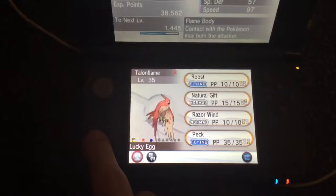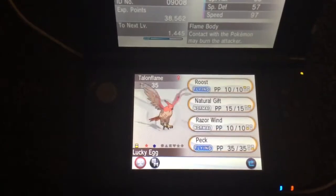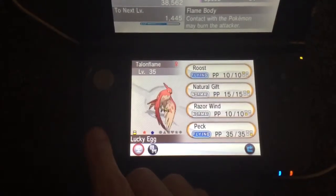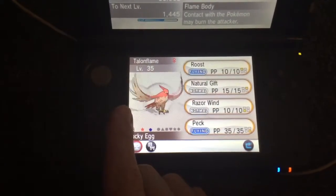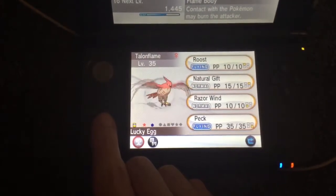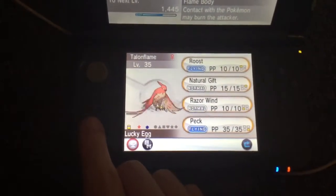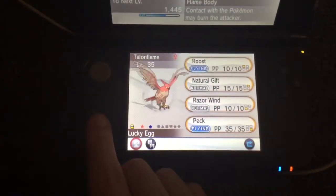Next is a wonder trade Pokémon — a Fletchling I found from wonder trade, and now I've evolved it into a shiny Talonflame. I have to say the colors are very nice; love the nice use of red all over and beige underneath. Very nice bird-like colors, very good. This is the only non-chain fish Pokémon I've obtained so far as a shiny.